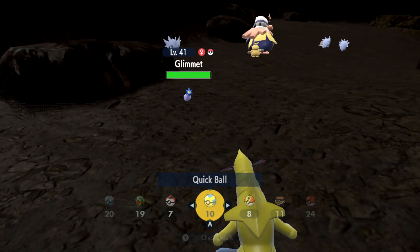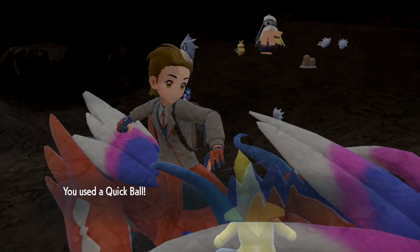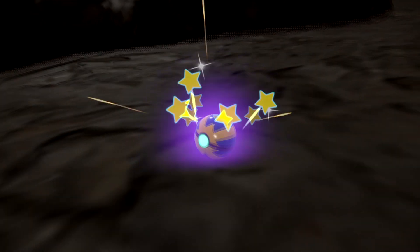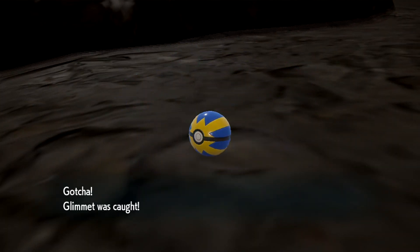I'm going to use a quick ball on him real quick. Because remember, he explodes — I don't really want to get his HP down, I don't want to scare him. Oh! Glorious. Caught it on the first try. Get those quick balls.